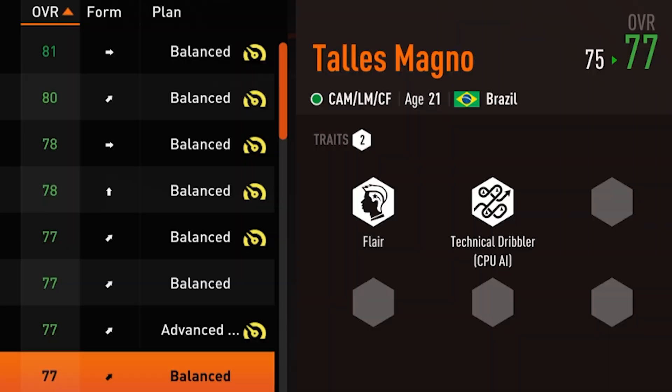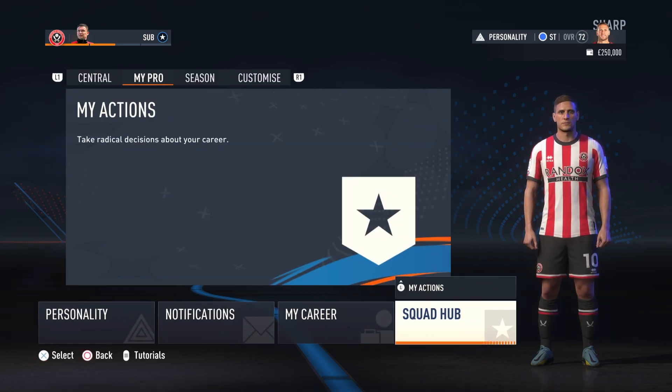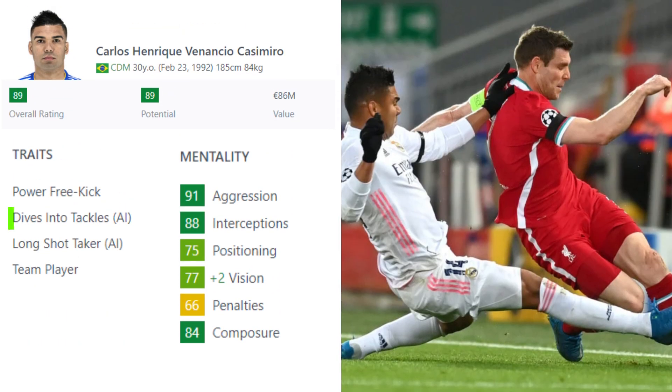What exactly are player traits? Traits are exactly what they sound like — they are ways of representing the personality of a player. Someone who does lots of tricks in real life might have the flare trait in FIFA. Someone who jumps into tackles a lot in real life might have the dives into tackles trait on FIFA.